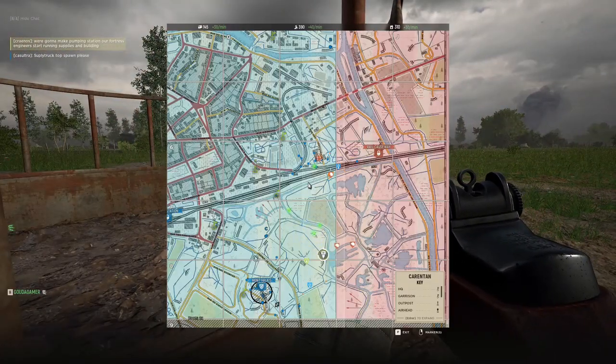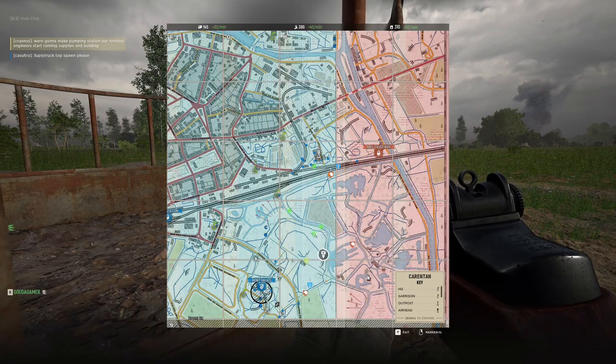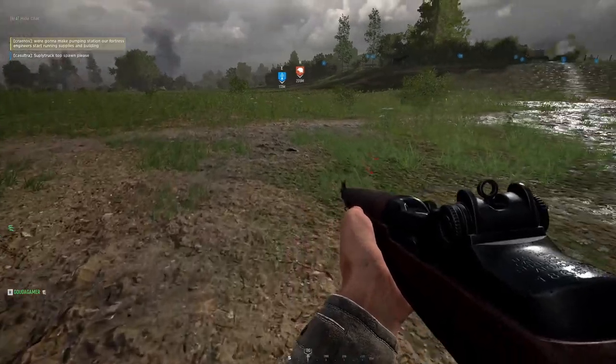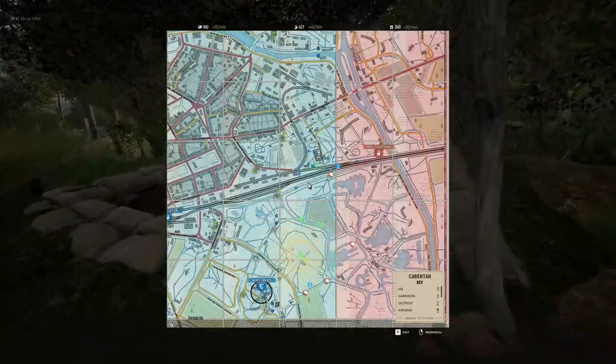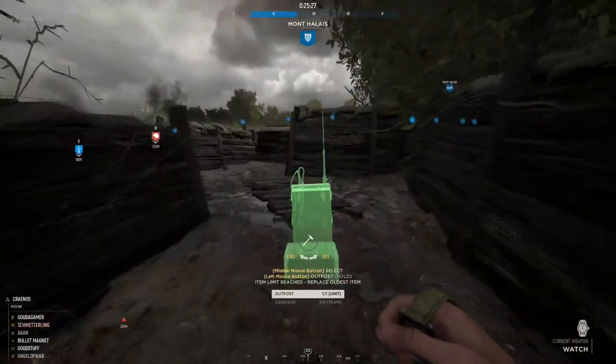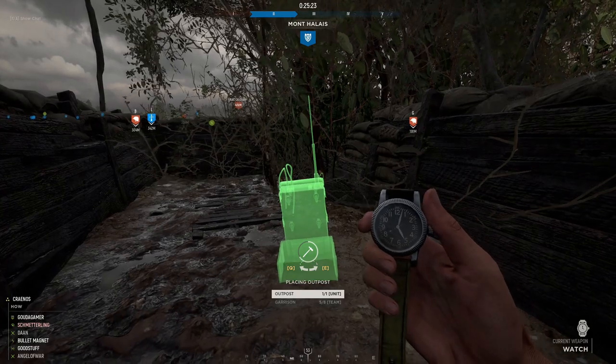Enemy artillery incoming. Mont-Helais. I can see a recon — they're actually further down already, near the objective near the infantry marker. Let's get straight to the point: we moved to the northeast of Mont-Helais to set up an outpost so that our squad can spawn. From here we could see the enemy moving up into the strongpoint.